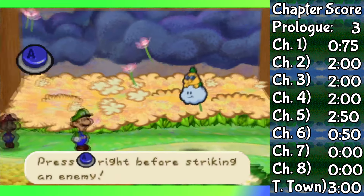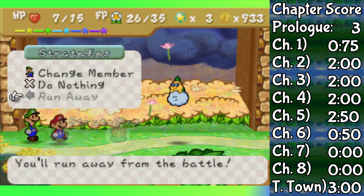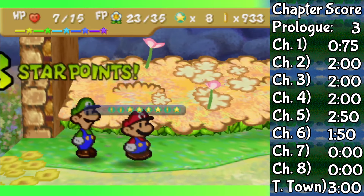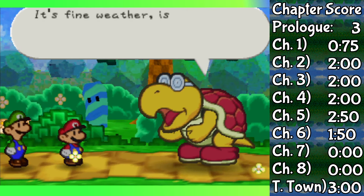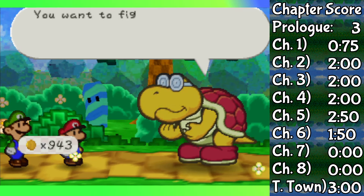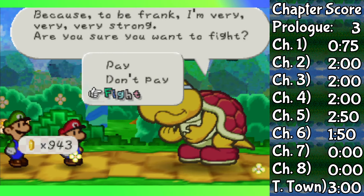The next fight of note was against Lakylester, who in general is so unnoteworthy that I'm not even sure what else to say. It was a chance to practice Power Bounce though, and that's pretty good for me. We're nearing the end of Chapter 6 now, but before we finish this chapter, let's fight some optional bosses first, like Kenshi Koopa.